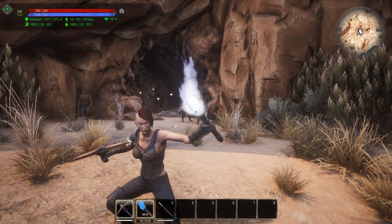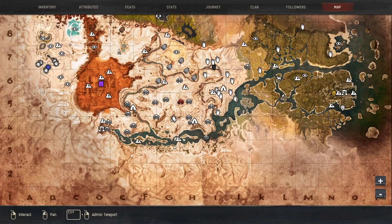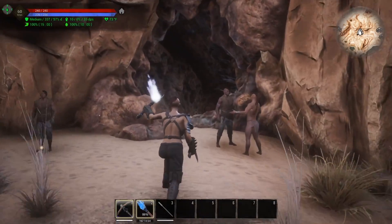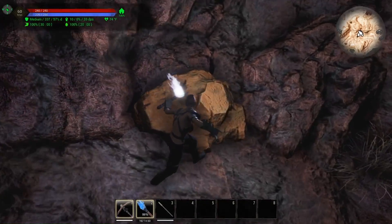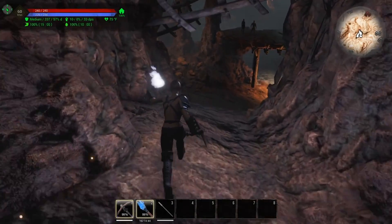Another location you can find brimstone is actually very close to the starting area, or New River as it's called. That is going to be right here in G4, and that is Sinner's Refuge — a little cave in the mountainside. If you run inside you're simply looking for these orange rocks, that's going to be brimstone. I'll run you through to the back.